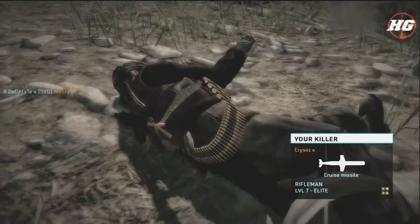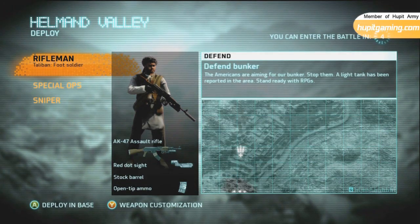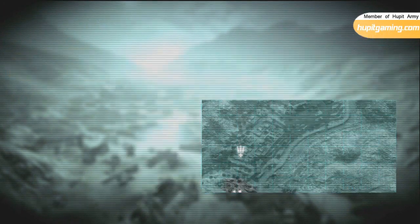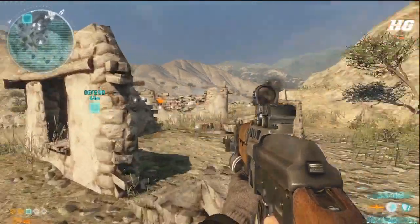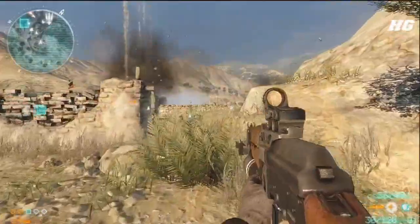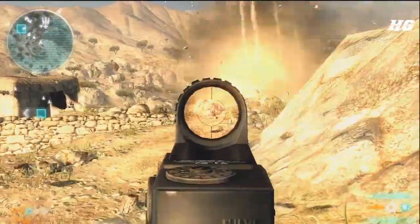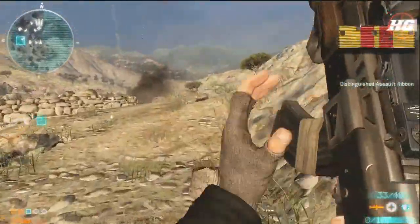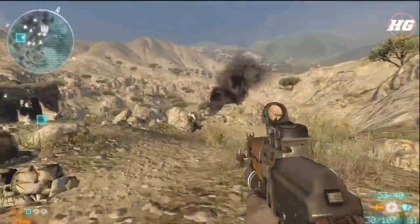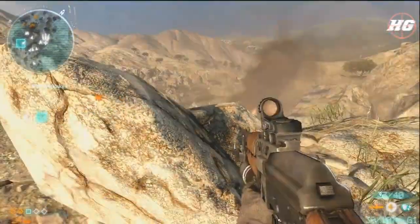I call in the attack planes, and they end up wiping me out and causing a suicide. But luckily I earn the cruise missile, which is the most powerful point streak in the game — pretty much drop it within 100 yards of anyone and they're dead. You can also call in Kevlar armor which gives your team extra hit points, but I just want to try out the missile. It tends to kill me every time because the blast range is so enormous.